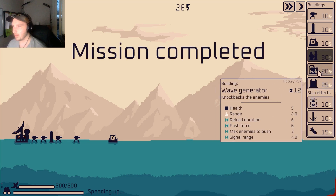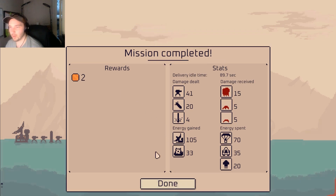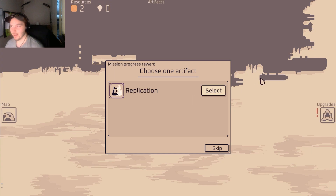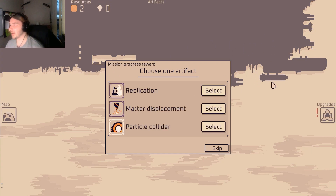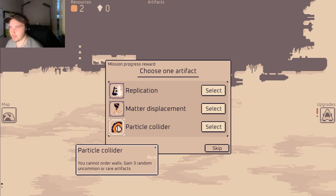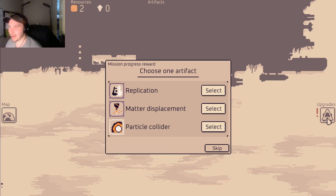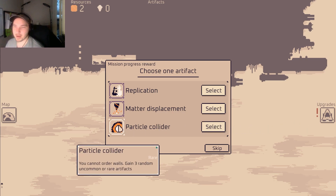Oh cool, wave generator — knocks the enemies back! Wait, why do we need that? Can enemies jump over walls? Damage received, energy spent — I like the stats, and we got two gold coins. Look at this giant ship — why can't those things just drop a rocket down? Choose an artifact: decrease delivery time of generators, double the speed of the drill used in mining missions, you cannot order walls but gain three random uncommon or rare artifacts. That sounds pretty interesting — no walls but we get random artifacts. Walls look really helpful, but we get three random uncommon or rare — okay, let's do it.